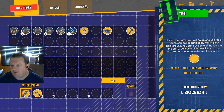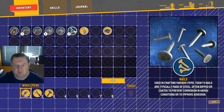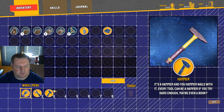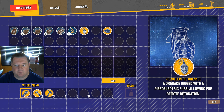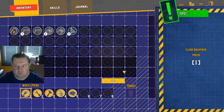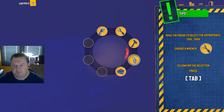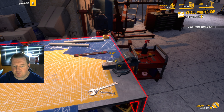During the game, you'll be able to use tools which can be recognized by the yellow background. You can buy some of the tools in the store, but some will have to be created on the table in the small workshop. Move all tools from your backpack to the belt — that's what I was trying to do. To open the quick tool selection window, press tab, then move the mouse to select the appropriate tool.